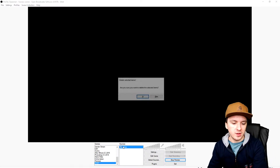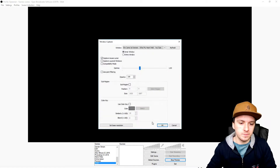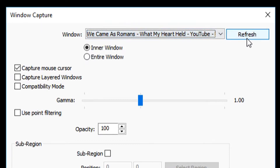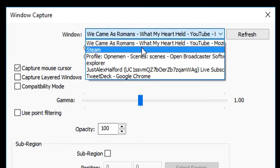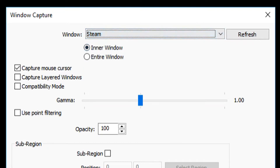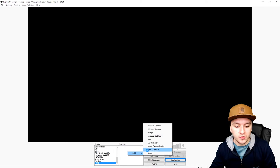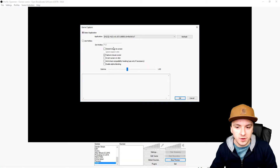So we're going to try Window Capture instead. Click Add, then Window Capture, and let's call this 'the game.' We're going to look for the actual H1Z1 game in the list. Apparently I cannot find H1Z1 there either — that's really weird. H1Z1 is running right here but it doesn't show up. I'm going to click OK, but as you can see, nothing is happening.